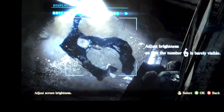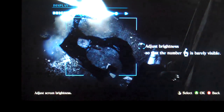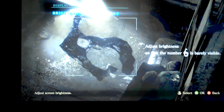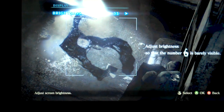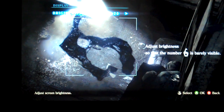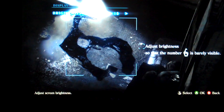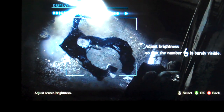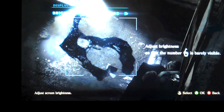Right now I'm in the brightness menu in the main menu area because I wanted to show you this doesn't make any sense. It says adjust brightness so that the number 6 is barely visible, and it doesn't matter if you go to 0 or 40 — the number 6 is always visible, so it's kind of a stupid system. They say 20 is the default. I'm looking at the camera and I'm going to go with like 10 because it still seems pretty bright for you guys. I'll go with 12.